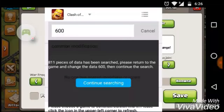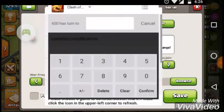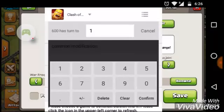Now it has found 8 to 11 pieces of that. Click on Continue Searching and change the 600 to another number — like I will change it to 3000 — and now 600 has turned to 1000.